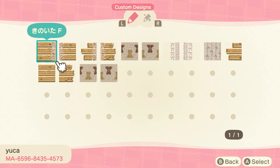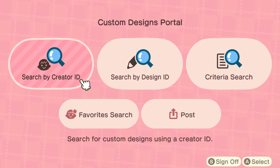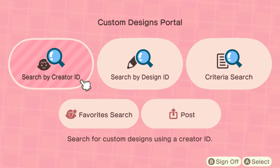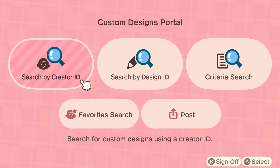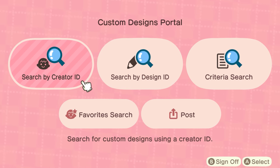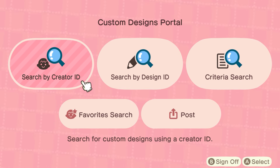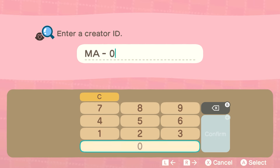I found a great stone path but the codes don't exist anymore. I can't really find something I like, so I'm going to try a path that is a little different. Maybe it looks nice — I don't have a lot of hopes for it.